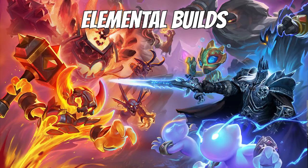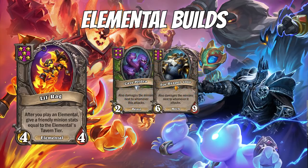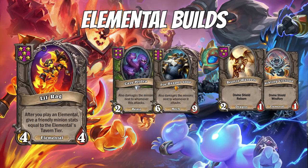The other Elemental build is the Lil' Rag comp. Lil' Rag is by far my favorite minion. After you play an Elemental, Lil' Rag gives a friendly minion stats equal to the Elemental's Tavern tier. If you play a five-drop Elemental while Lil' Rag is on the board, you give a random minion +5/+5 — it does not need to be an Elemental. Think of Lil' Rag as the new Brand: a card that just buffs all your other current minions and they don't need to be Elementals. Some people get Lil' Rag and try to force Elementals — you don't need to do that. You can have Cleaves on your board, you can have Divine Shield minions, because Lil' Rag, when you cycle Elementals, is going to buff those minions.